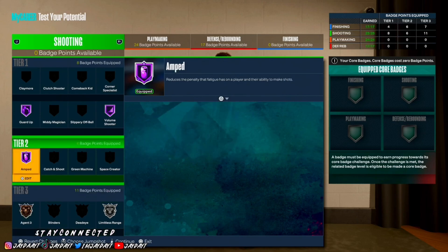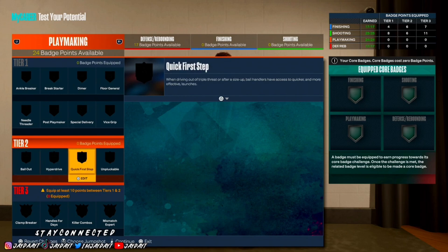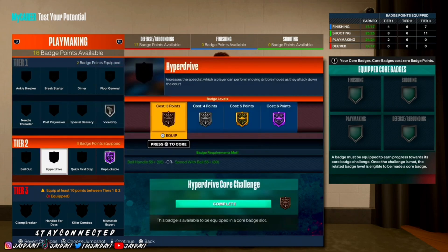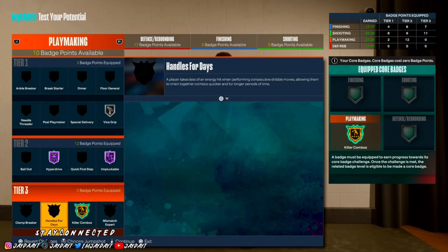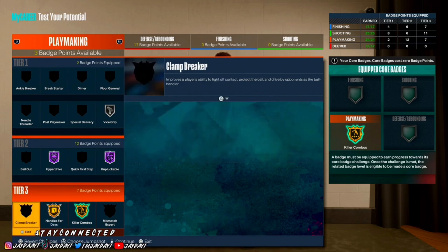We don't get the core badges or the extra badges here, so it's difficult to show everything — if you want to see how I really set my stuff up with core badges, check out my last video. For playmaking: Unpluckable Hall of Fame, Vice Grip, Hyperdrive, Killer Combos — I would core Killer Combos, put on Handles for Days, and core Handles for Days as well.